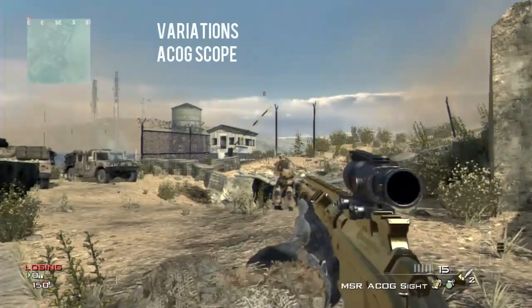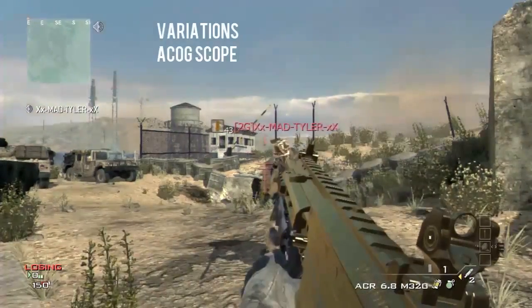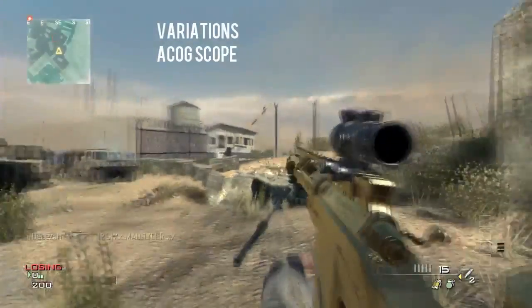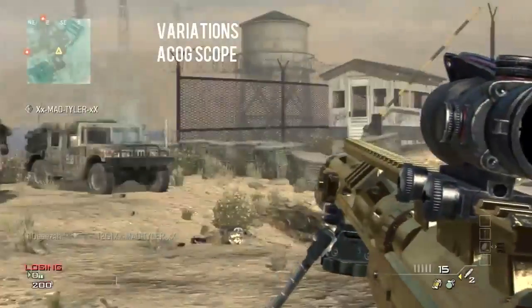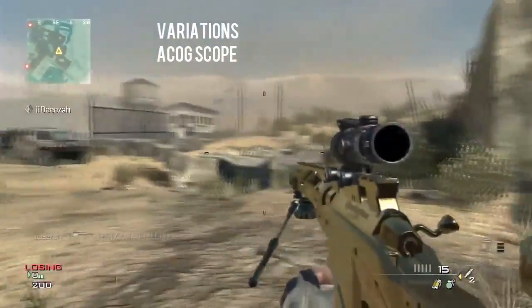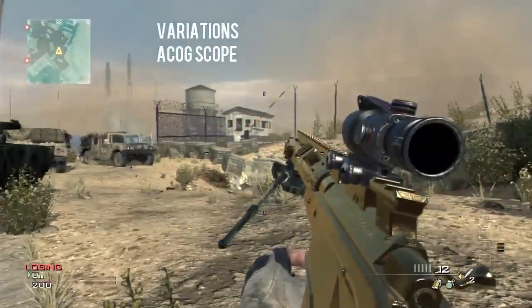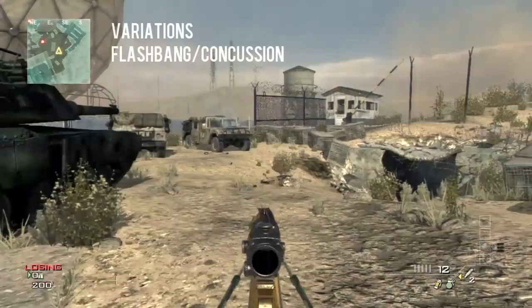Just press left on the D-pad and triangle. For Xbox that would be Y, which is the top button, and left on your D-pad as well. Basically just getting a grenade launcher and switching away at the same time. You can do it with all these other equipment and basically it changes it.